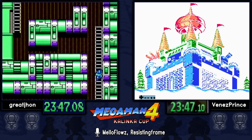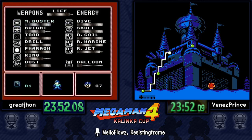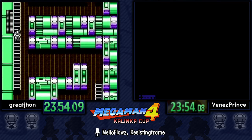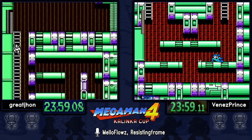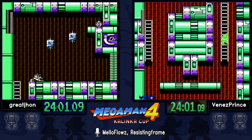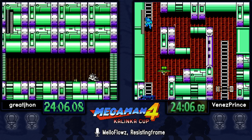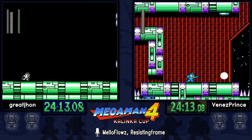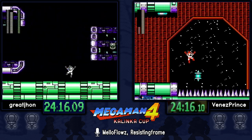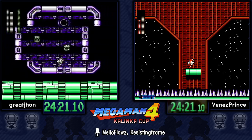Great John using a mixture of Rush Jet, balloon, and buster strats here in Cossack 2 — very interesting. Normally it's just balloon then Dust, which is the weakness you only equip to fight the boss. Venez also opting to go to the right side with buster, since he used a lot of extra balloons in the first stage.